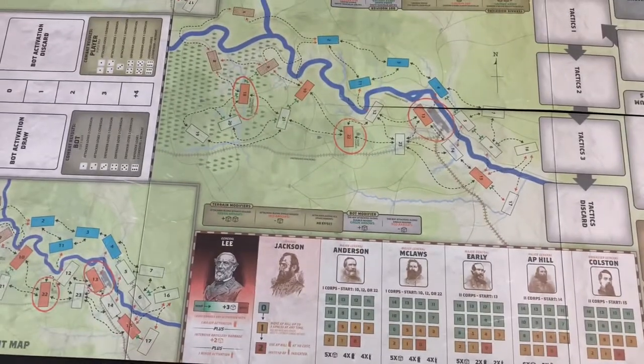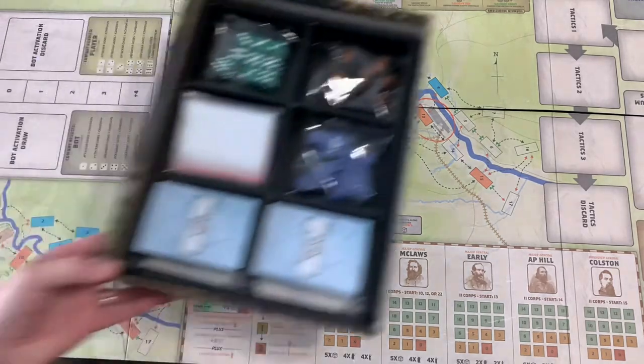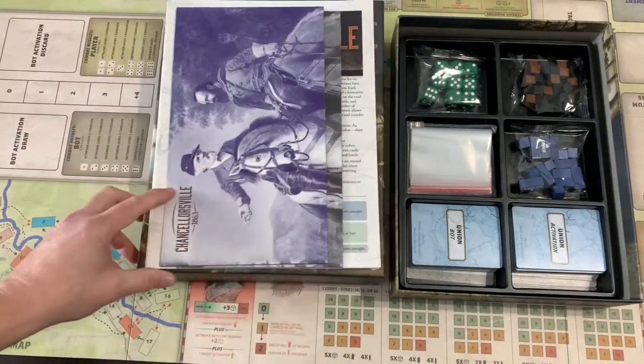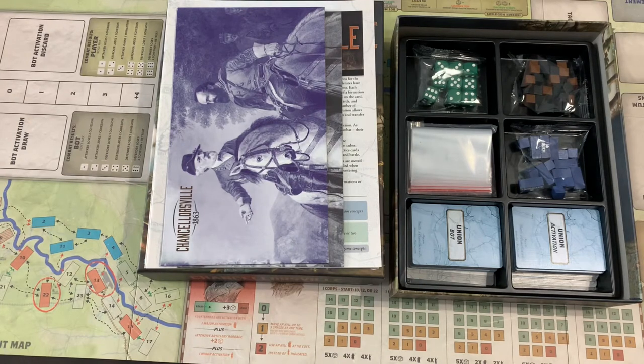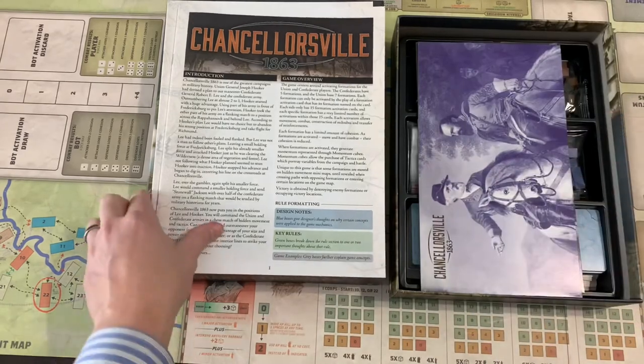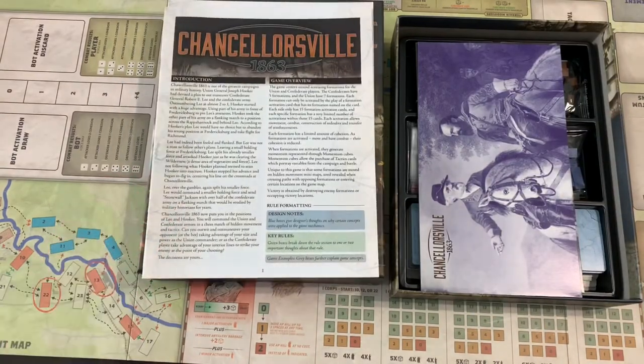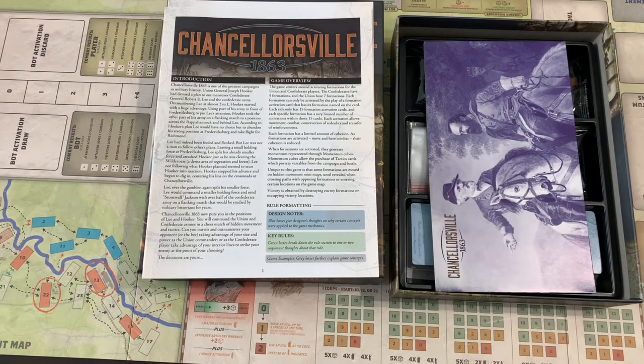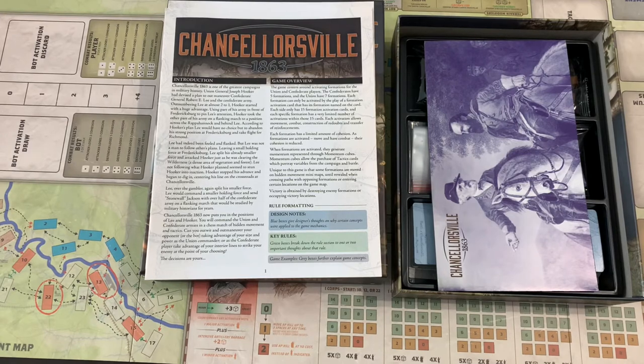That is what you get in the box of Chancellorsville 1863, the second in the Battle Formation series. I've watched a lot of videos on this — it looks interesting. I picked this up and also ordered Freeman's Farm because I like this system. The components are great — no counters, but nice wooden blocks printed with leader names and unit designations, and nice cards overall.